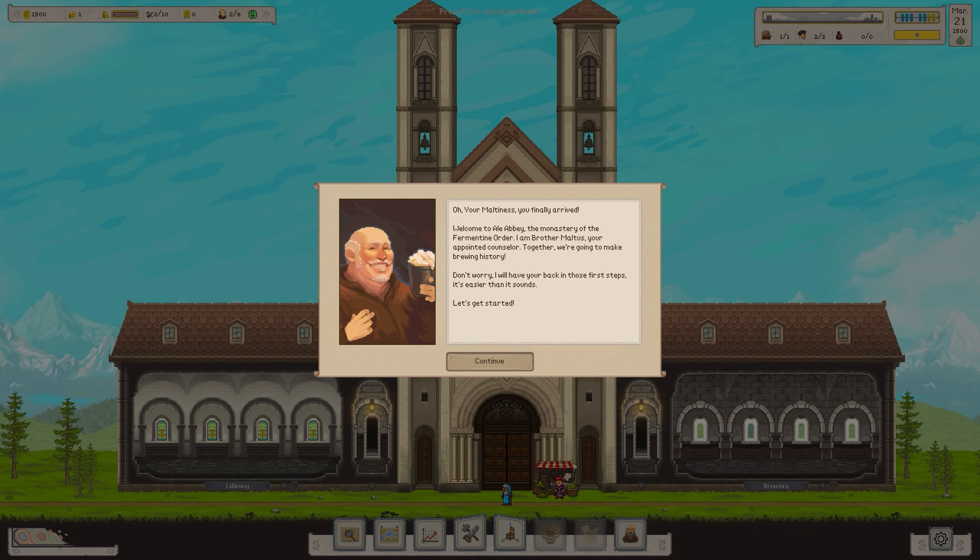It says: 'Your Maltiness, you've finally arrived. Welcome to Ale Abbey, the monastery of the Fermentine Order. I am Brother Maltus, your appointed counsellor. Together, we're going to make brewing history. Don't worry, I'll have you back in the first steps. It's easier than it sounds. Let's get started.'